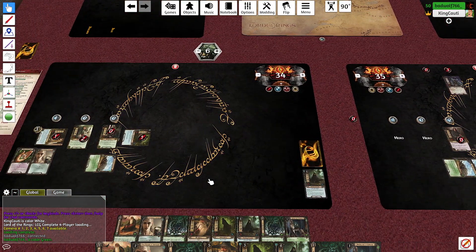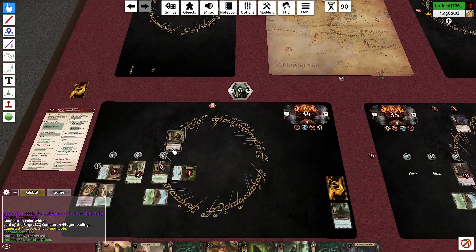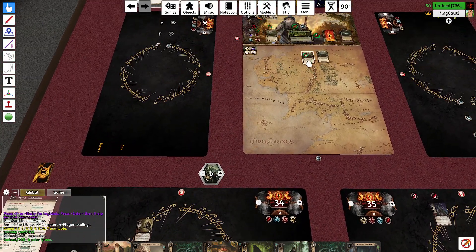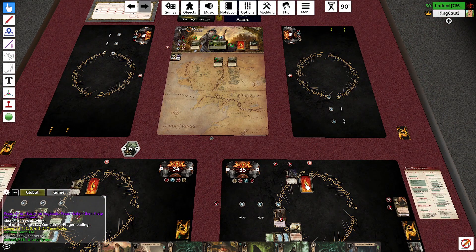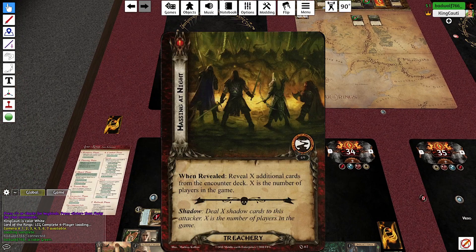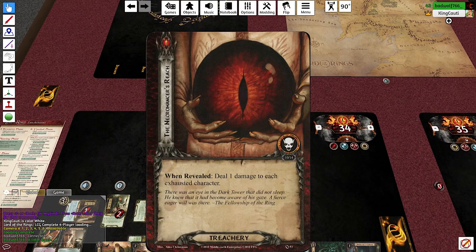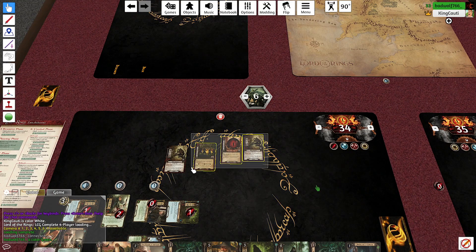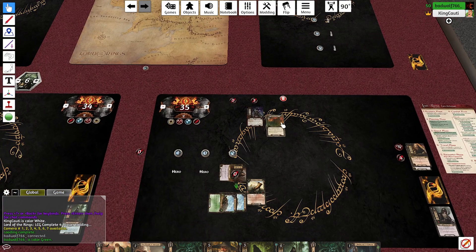Travel phase done. Engagement phase — I'm going to engage this sniper because I can. I'll deal out shadow cards then have Denethor defend against it. Two shadow cards — nothing, nothing. I'll defend with Aragorn — nothing, everyone takes four damage. I'm just going to leave Aragorn at zero health and not refresh him.